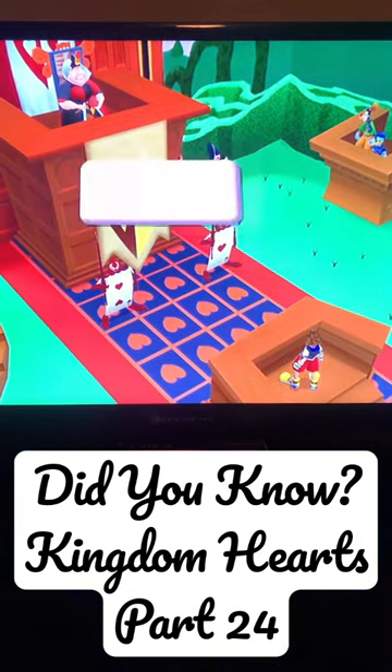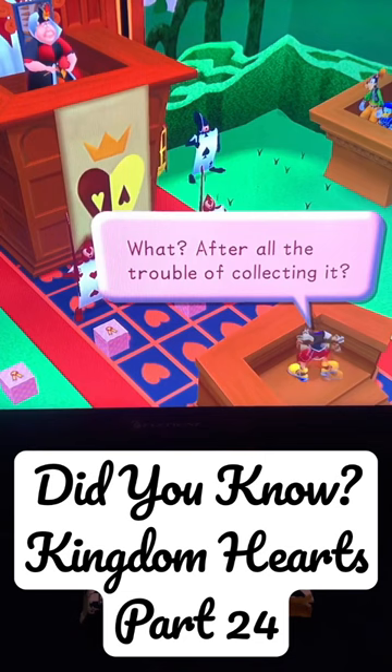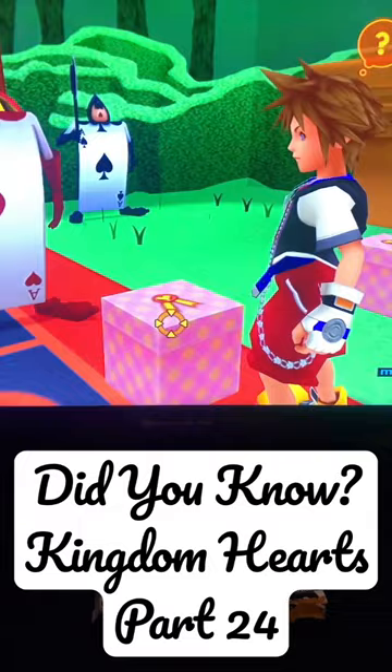Do you know the trick to proving Alice is innocent? If you've played Kingdom Hearts 1, you know you have to present evidence to the Queen of Hearts in Wonderland in order to progress. But do you know which box is the right box to pick? Speedrunners have. Let's talk about it.